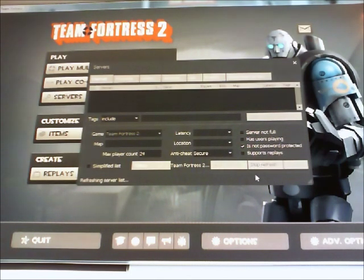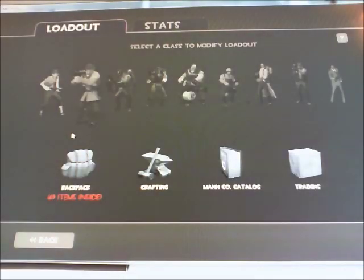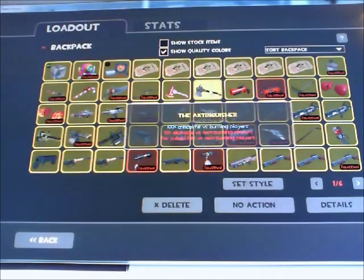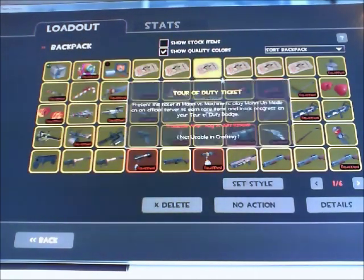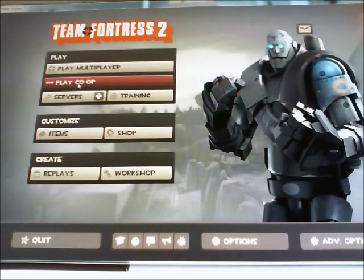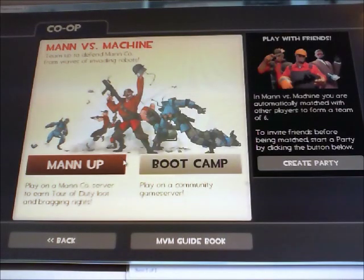If I refresh, it says it's refreshing, and nothing pops up. I don't think I touched any of the filters unless I did it accidentally. And it has all my items still. So I am connected, and I can play co-op man vs. man still.